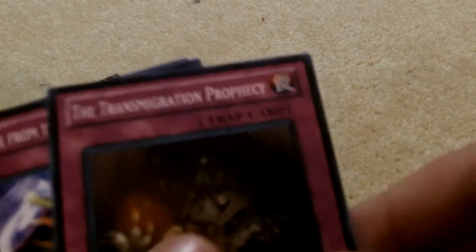Card Guard. Battle Fader. The Gates of Dark World. Dark World Lightning. Gateway to Dark World. Another gateway into Dark World. Dark World Dealings. Allure of Darkness. Card Destruction. Terraforming. Dark Eruption. Dark Scheme. The Forces of Darkness. Deck Devastation Virus. The Eradicator Epidemic Virus. Mind Crush. Dark World Deal. The Transmigration Prophecy. Escape from the Dark Dimension.